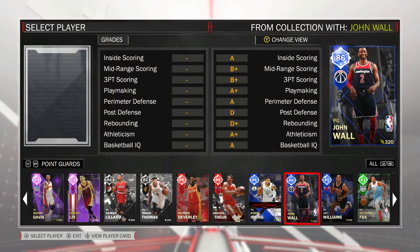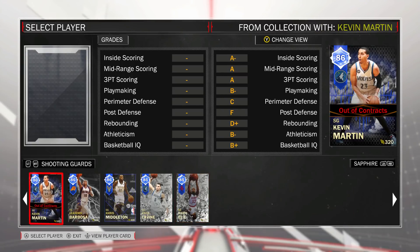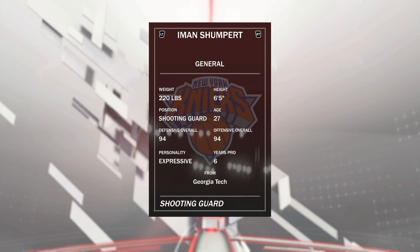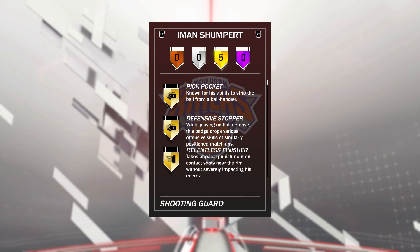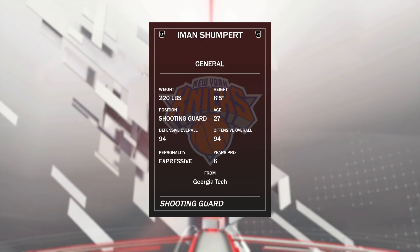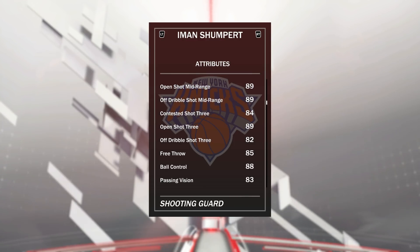At the point guard position we have a two-guard, and it's Ruby Iman Shumpert — the best budget card in the game by far. 94 offensive and 94 defensive overall. I've seen 10.5 points per game for me. I made a video where he nearly beat Team Act by himself. He's got five gold badges including Gold Posterizer which feels like Hall of Fame. He jams out of everybody. He's got a 92 driving layup, an open shot mid of 89, and an open shot three of 89 with a release that's not great but not terrible.